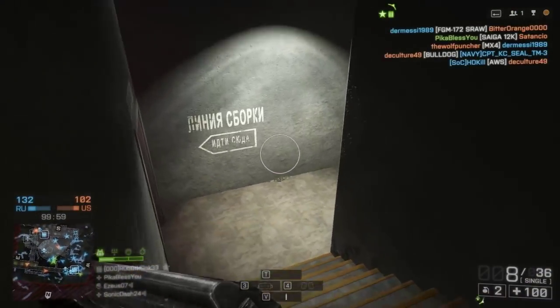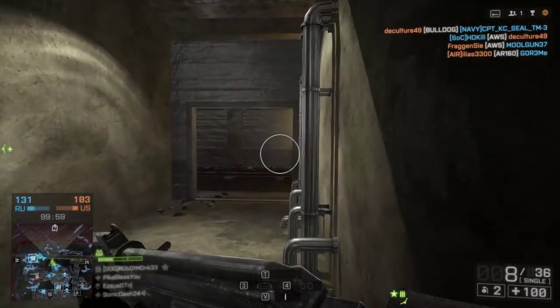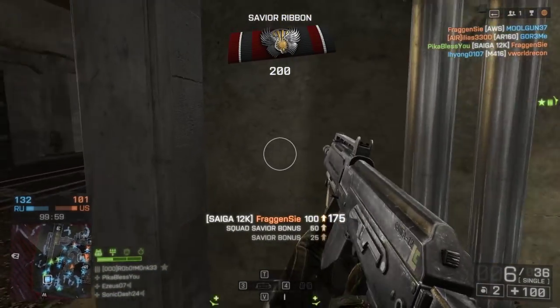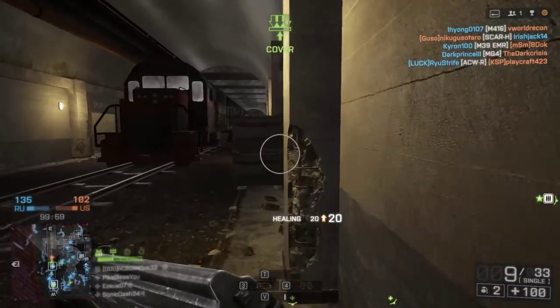We'll be starting off with the SEGA 12K. This is a magazine-fed 12-gauge shotgun with eight rounds in a magazine plus one in the chamber. It fires at 200 rounds per minute and shoots nine pellets per shot. The pellet count varies depending on what kind of shotgun you're using — it's probably one of the more important stats with shotguns in general.